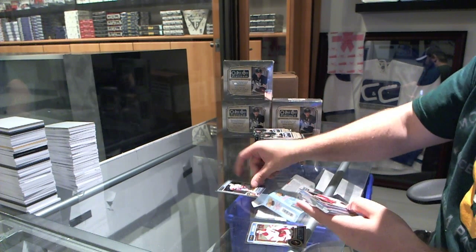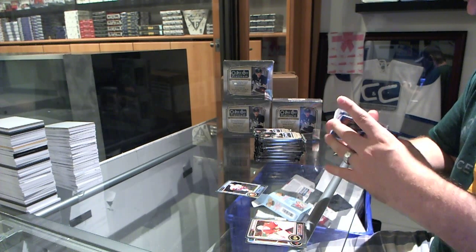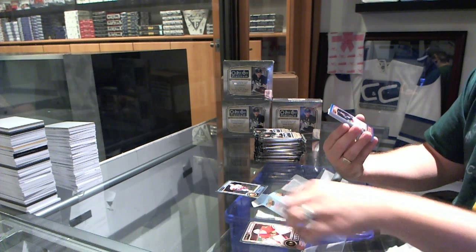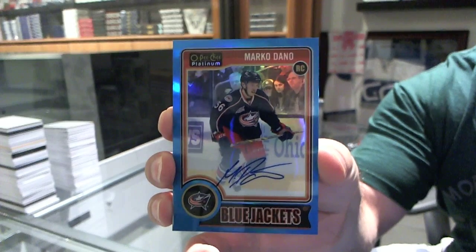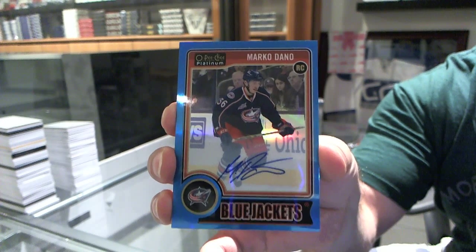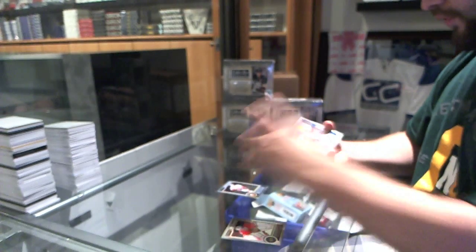We got a rookie of Griffin Reinhardt for the Islanders. We've got for the Columbus Blue Jackets, number 25, blue autograph of Marco Dano. That's a pretty damn good first hit.